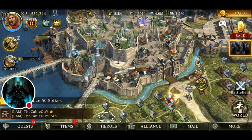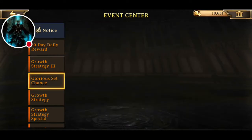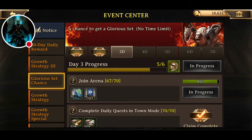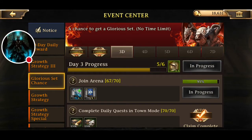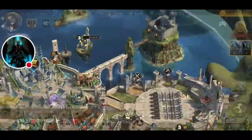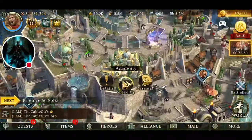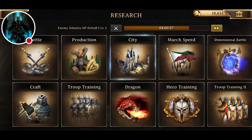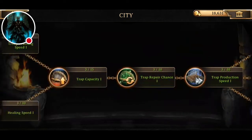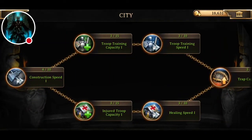Once I get the full glorious set — I just need to do Arena a couple more times to get the helmet — that'll increase my research and construction speed. Always do your research as well; you want to keep your research going. Always have a research going, and if you can, always have a construction going as well.